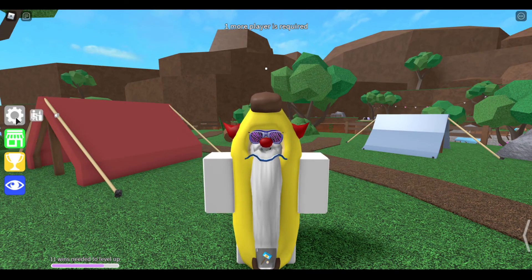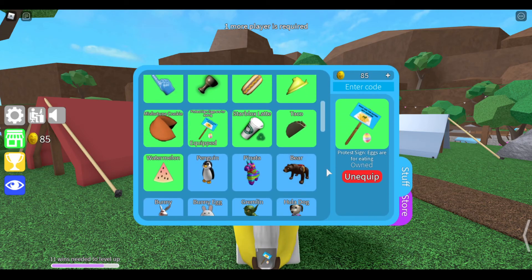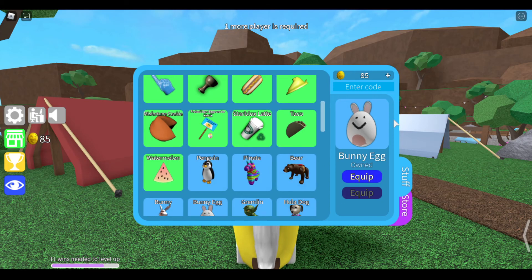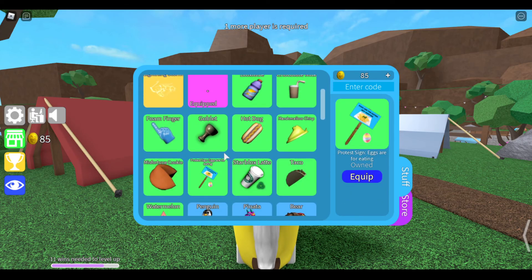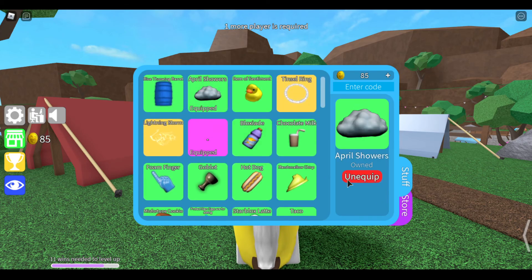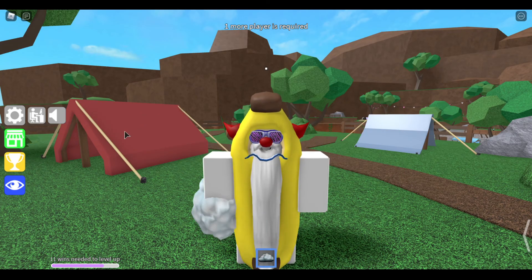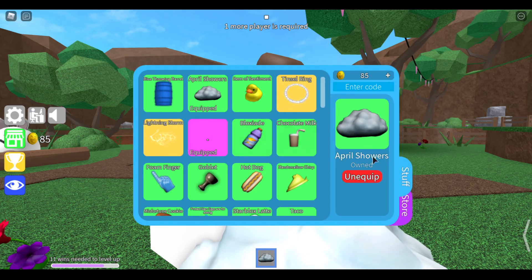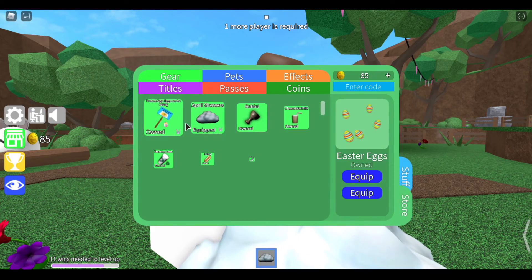And now the thing — by the way, let me say: the bunny egg cost 1000. I don't know how much the sign cost, and the April Showers costs 2500 coins. Are you guys ready to see this?